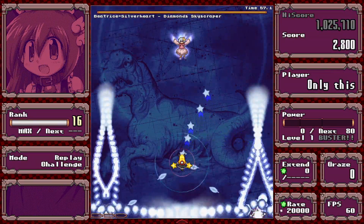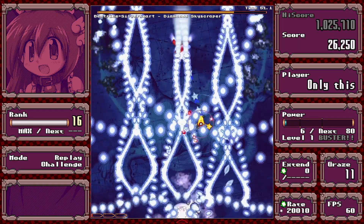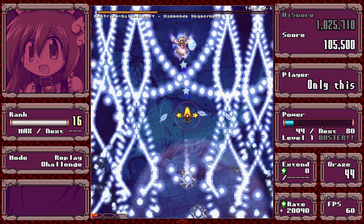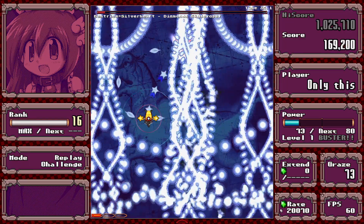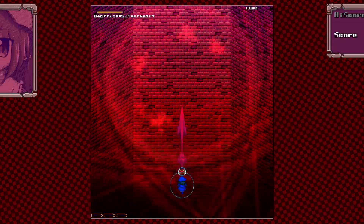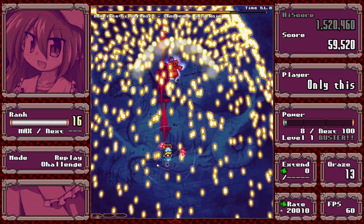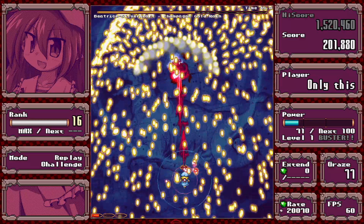Now we have the extra boss spells. These are aimed — just know how wide the spam will be and it should be fine. This one I think is inspired by Starbo Break from UST. It's just random spam, not very difficult. Just dodge.